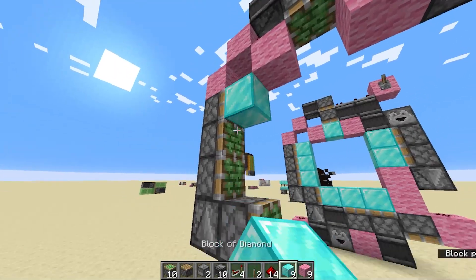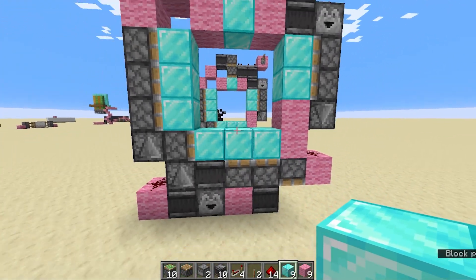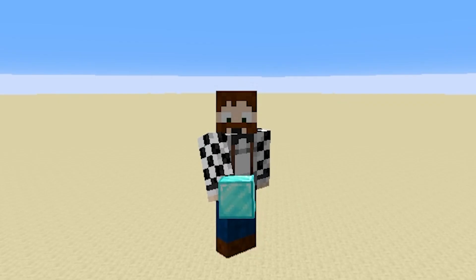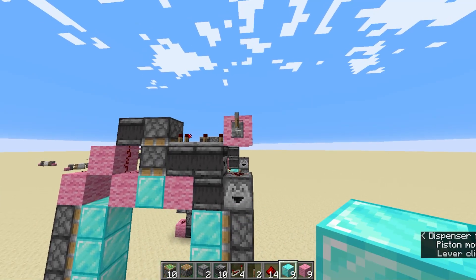And that is all the workings done. Now we are just going to put in our blocks of choice for our door — three on that side, three on the bottom, two on this side, and one on the top. And that is it. And if I have done it right, which I probably have not, that should be our three by three pistons all done.